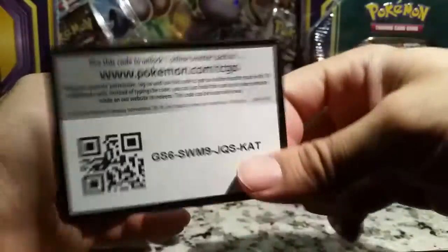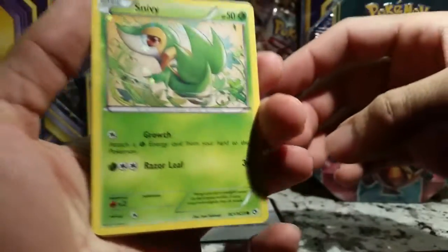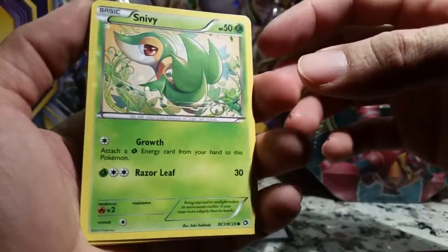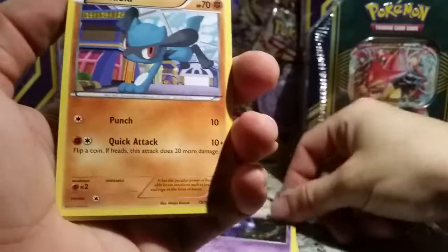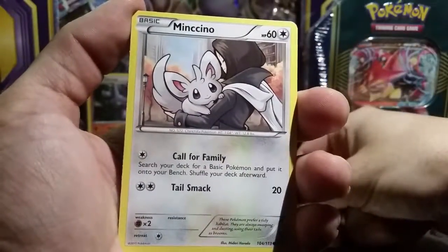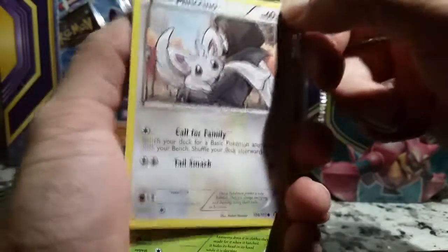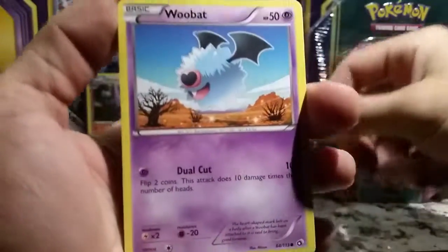Now we'll open the Legendary Treasures. I'll give the code card away for this one since I have enough. I like Legendary Treasures for a reason - I saw something sparkly right away. Just the way some of the Radiant Collection cards are sparkly, that's really nice. We've got Sableye, Riolu, a regular Legendary Treasures Snivy - the first one was a Radiant Collection. Minccino. I actually like these cards where we get to see the Pokémon interacting with trainers or other humans - those are really nice. A Claydol, Sewaddle, Woobat.